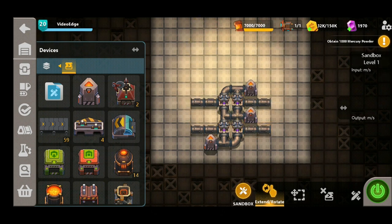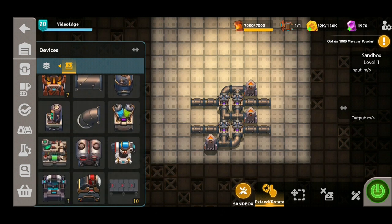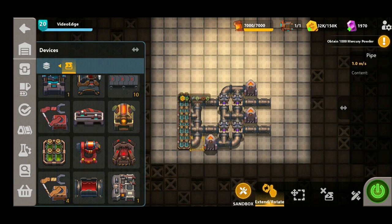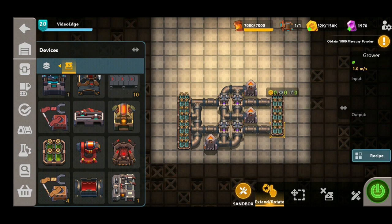We can then start to place our grower buildings down, which is ultimately going to produce the algae. We can add a few extra pipes here to connect all of them up, also remembering to select the recipe — otherwise nothing's going to grow and nothing's going to be exported. Now we can copy this design on the other side as well, doing exactly the same thing.